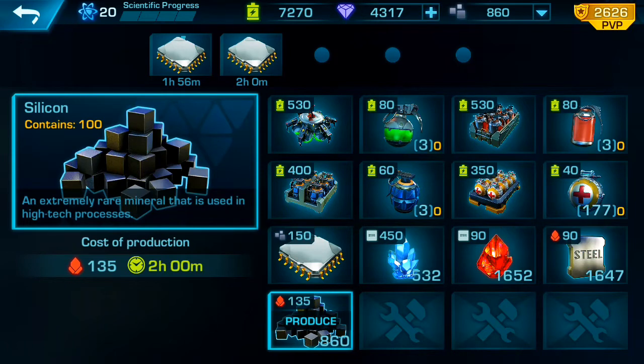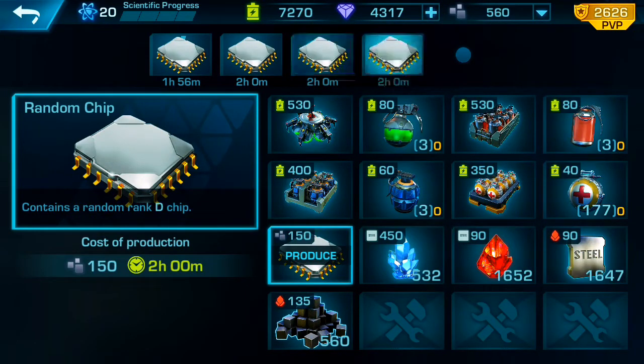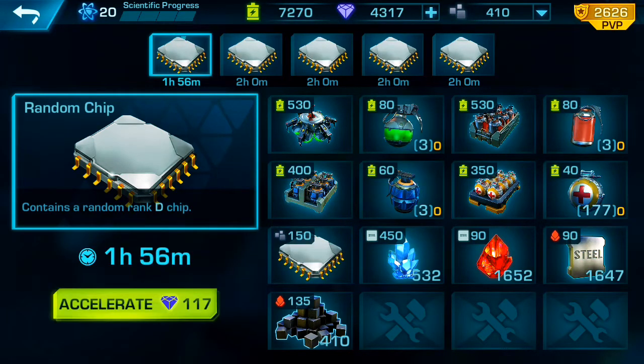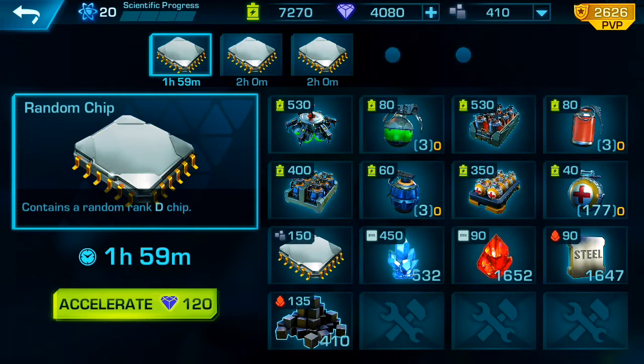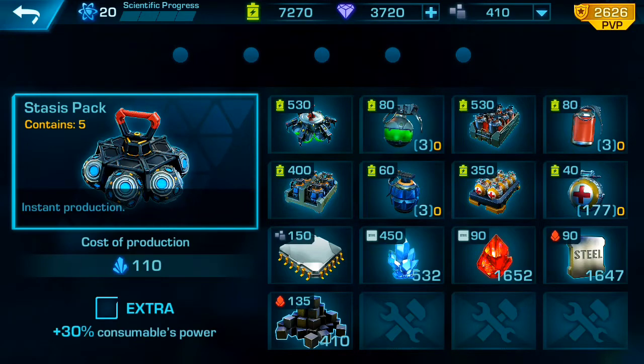I'll go ahead and craft up some chips. You can see that gem count up there — I went ahead and got some gems just so I can shoot this video and speed all these up. Now these chips will be random D chips; there's just no way to tell what you're going to get until it is actually completed. When we go over to the actual chips inventory it should say 'new' on all the chips we just got.